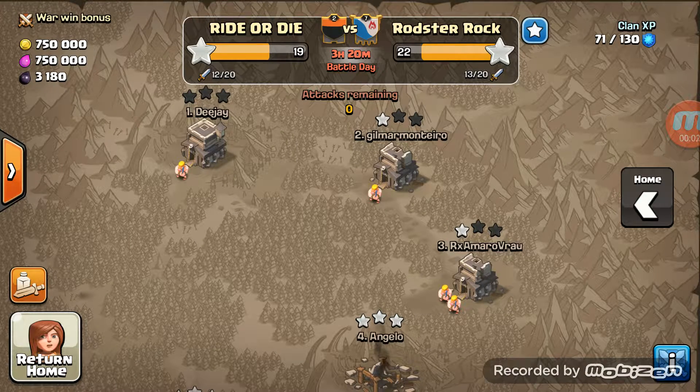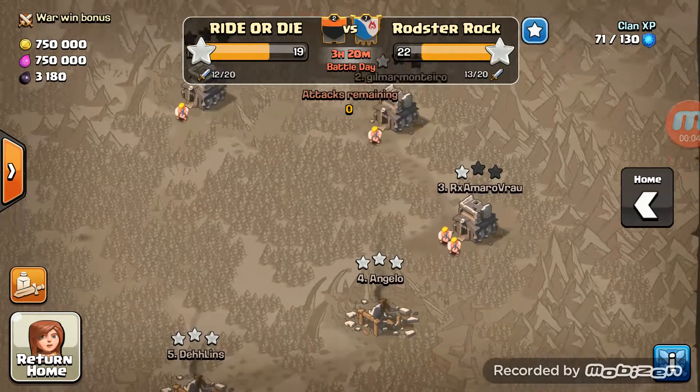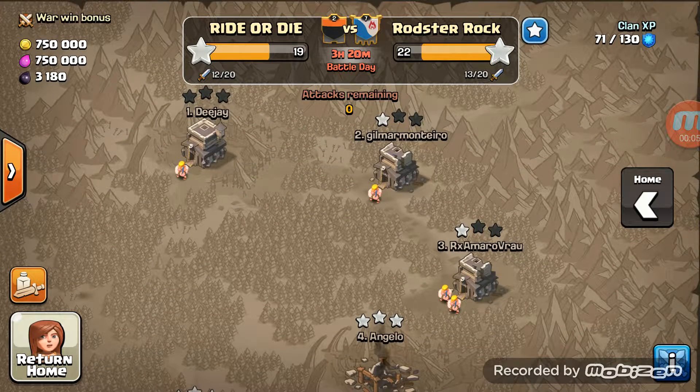What's up Zombie Nation! I'm going to make a video, part one, on how to penta. I'm going to show you two fails — not picking on anybody — and then I'm going to show you another base that I hit with my troops, except they were level one hounds instead of level two.